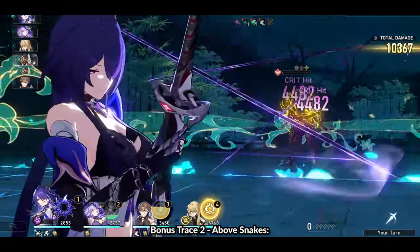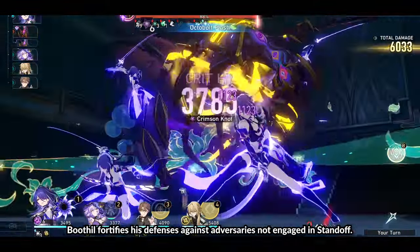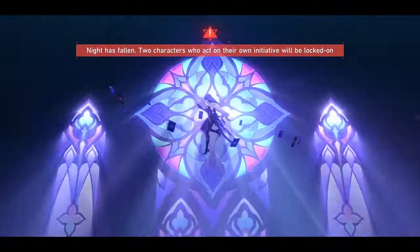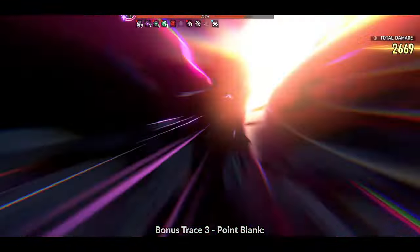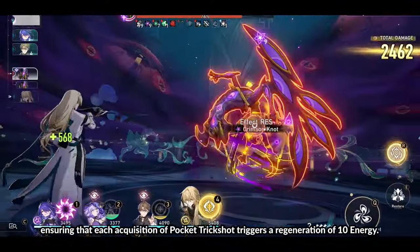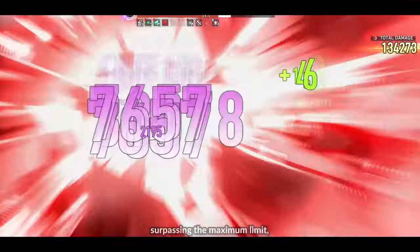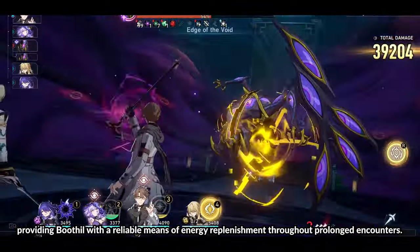Bonus Trace 2: Above Snakes. With the Above Snakes bonus trace, Boothill fortifies his defenses against adversaries not engaged in standoff. This trace reduces the damage Boothill receives from such targets by an impressive 30%, ensuring he maintains his resilience even amidst chaotic battles. Bonus Trace 3: Point Blank. The Point Blank bonus trace ensures that each acquisition of Pocket Trickshot triggers a regeneration of 10 energy. This effect remains consistent even when obtaining Pocket Trickshot stacks surpassing the maximum limit, providing Boothill with a reliable means of energy replenishment throughout prolonged encounters.